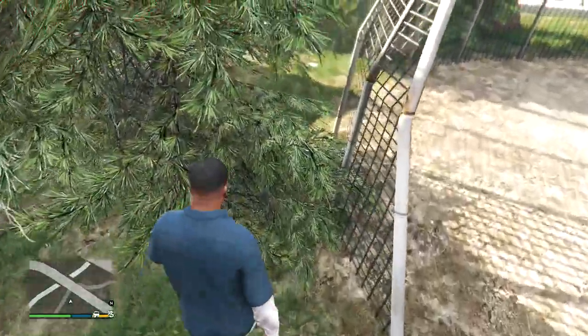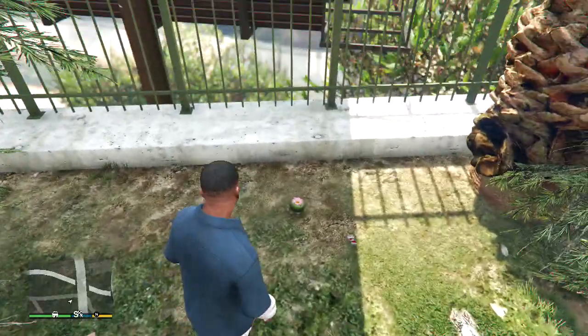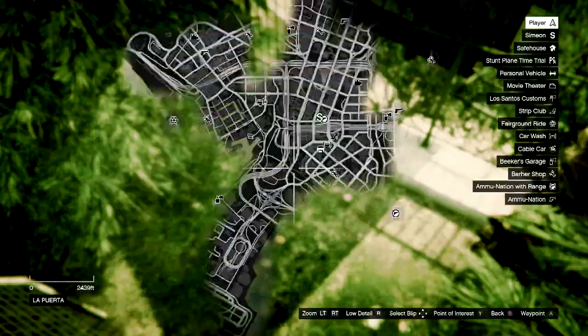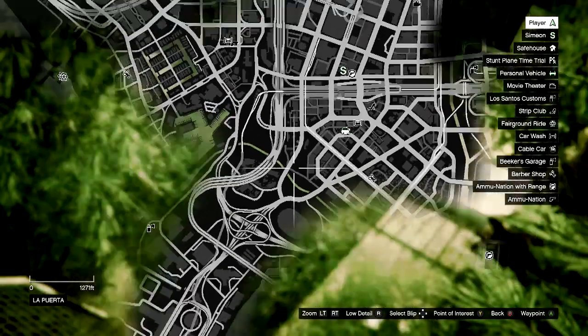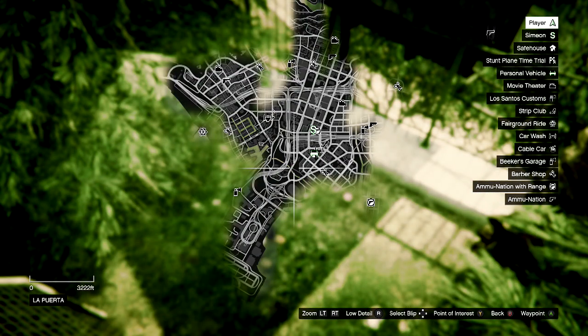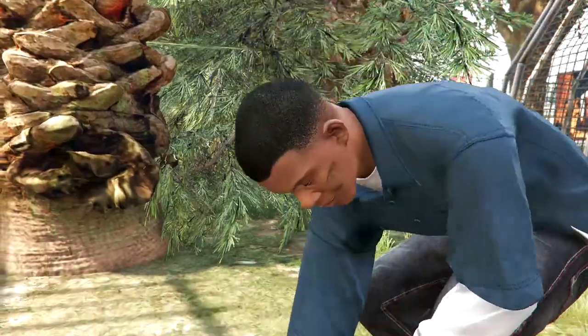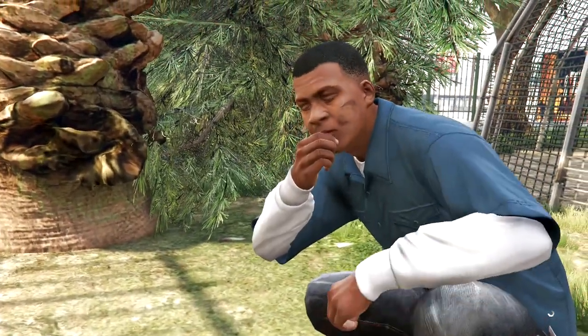Hey, what is going on dudes, my name is Freaky and welcome back to the easter egg — the peyote plant. This is number two, found in the baseball field, which you guys will see on the map as I'm pulling up right now. It's pretty much under and very close to the airport, and this is peyote plant number two.